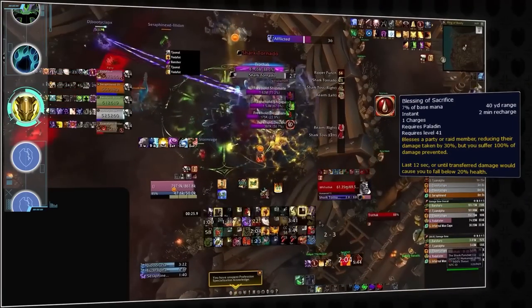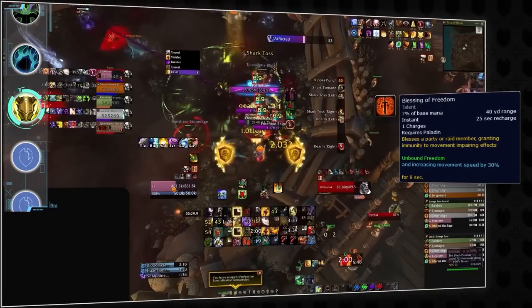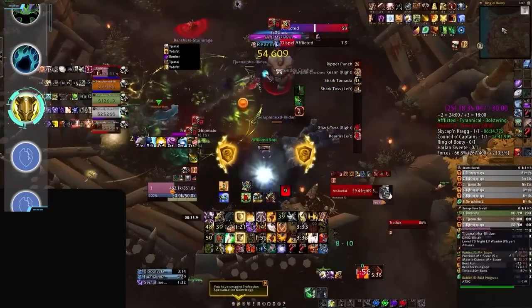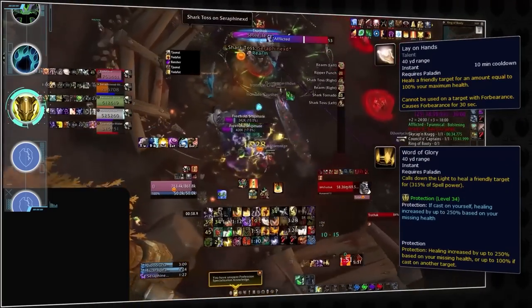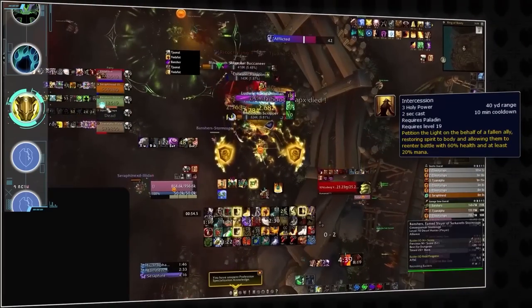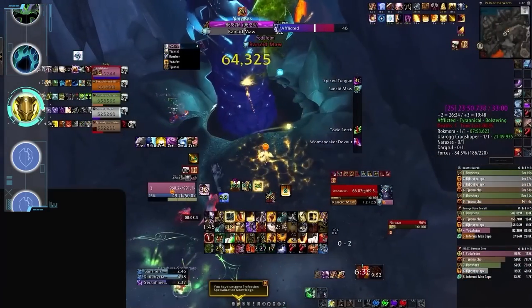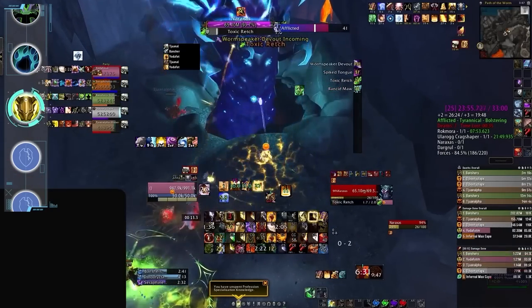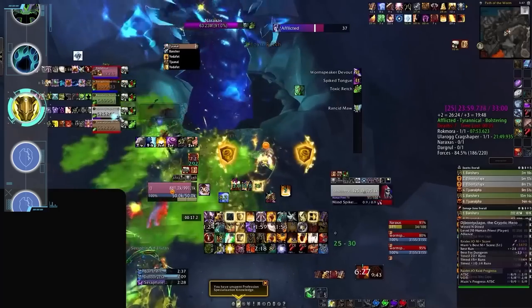They bring Blessing of Sacrifice to the table, allowing them to mitigate incoming damage for their teammates, Blessing of Freedom for dispelling entangling roots and other debilitating effects. Protection Paladins are even well equipped to help out with party healing thanks to tools like Lay on Hands and Word of Glory, which can provide high spot healing when needed. And if you're too slow to save somebody, you can always just res them thanks to Intercession. Last but not least, Protection Paladins also offer a valuable dispel for both diseases and poisons, making them particularly effective in dungeons like Neltharion's Lair, Brackenhide, and Underrot.